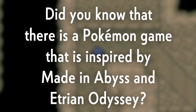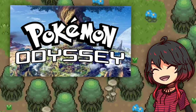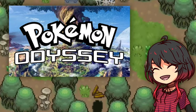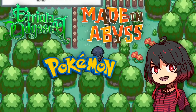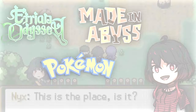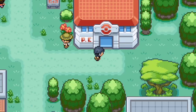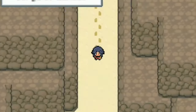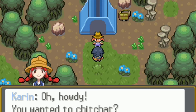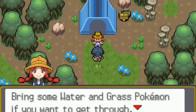Did you know that there is a Pokemon game that is inspired by Made in Abyss and Etrian Odyssey? I'm gonna talk about Pokemon Odyssey, a crossover project between Pokemon, Made in Abyss and Etrian Odyssey games. It's a sort of dungeon crawler story-driven game. The story takes place on the island of Talrega, where we find the entrance to the Yggdrasil Labyrinth, a maze full of treasures that have attracted the attention of numerous adventurers around the world.